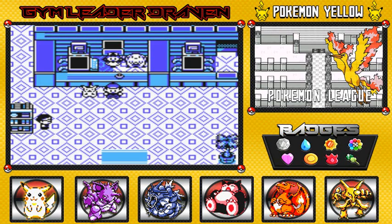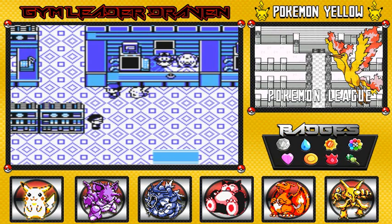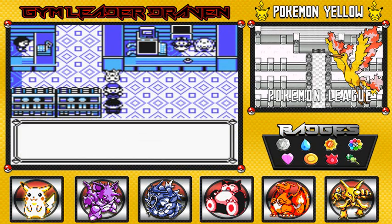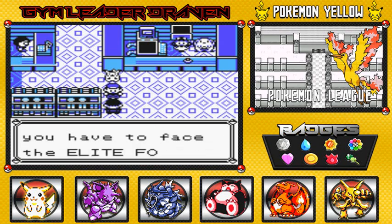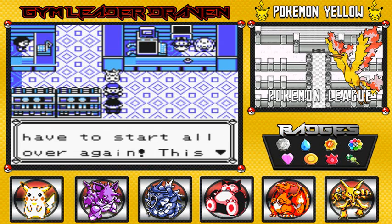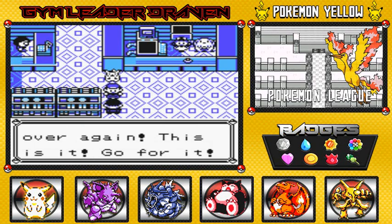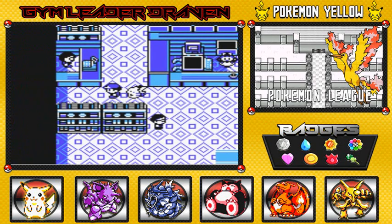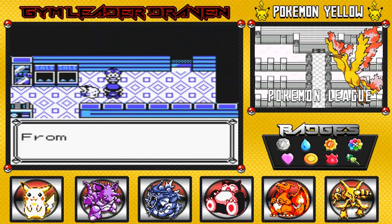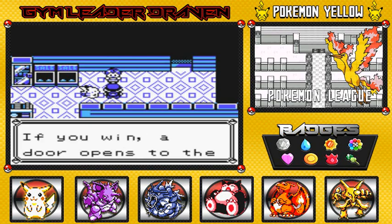I already got all the items that I needed to use to go to the Elite Four. Talk to this guy — the only guy that's ever believed in you — and he says: 'Yo, champ in the making! At the Pokemon League you have to face the Elite Four in succession. If you lose, you have to start all over again. This is it, go for it!' So here it is guys, finally.